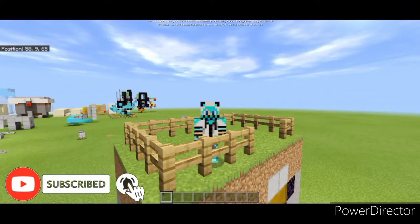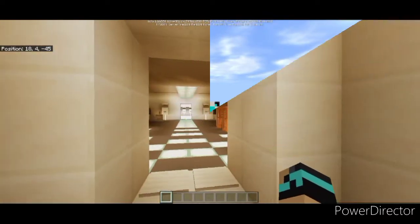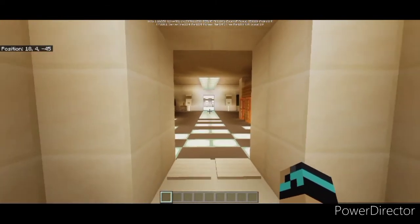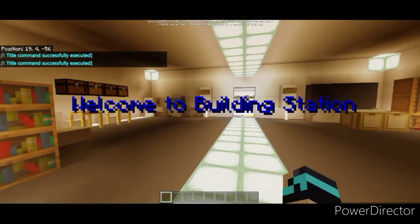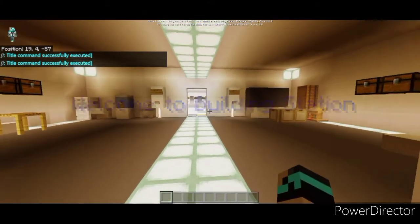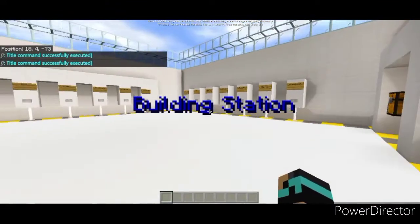So let's start the tutorial. This is a building station. Let's enter - title command successfully executed. This is a building station, that's your intro. Title command successfully executed.